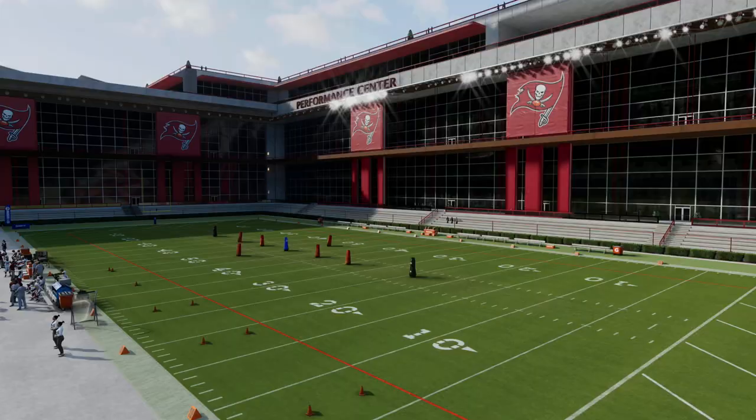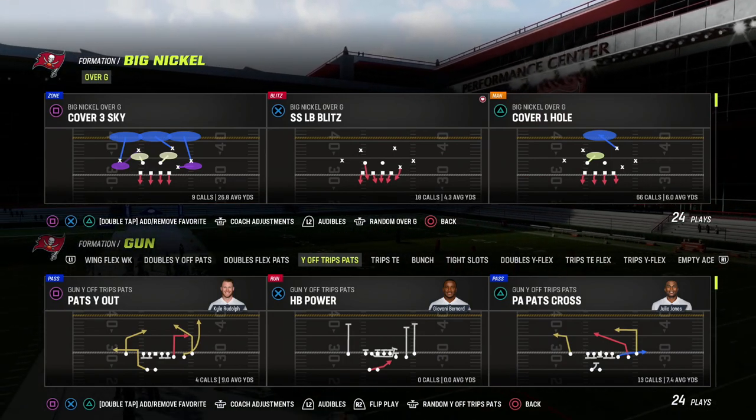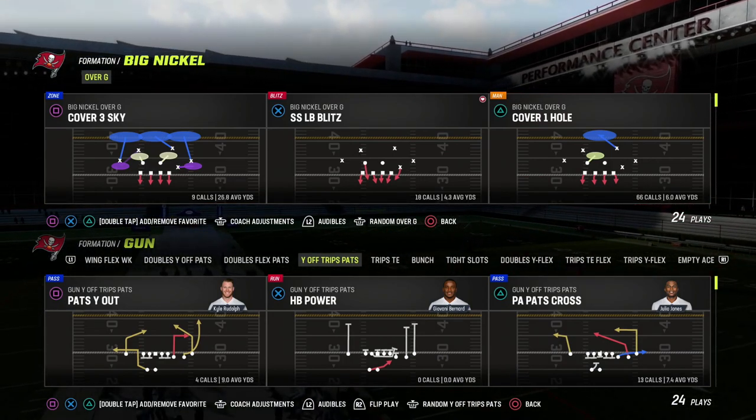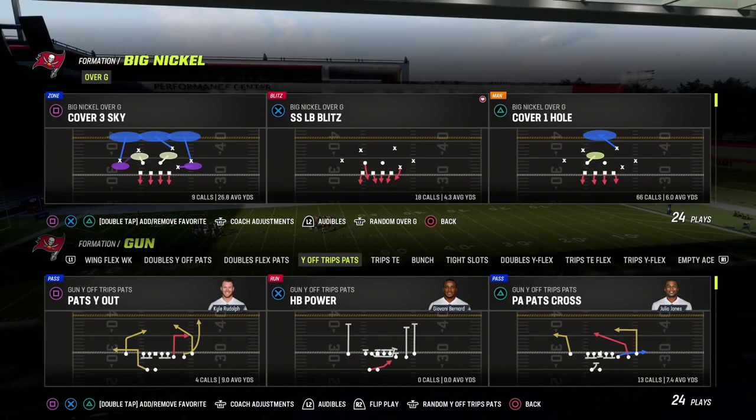In this video I'm going to show you one of the easiest blitzes for you to run in Madden 23. This comes out of Big Nickel Over G, but you can kind of mirror this concept from many different formations in this game. If you're new to the channel, my name is Cody and we do videos every single day to help you become a better Madden player.